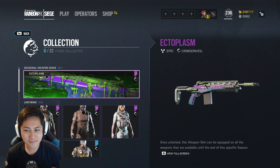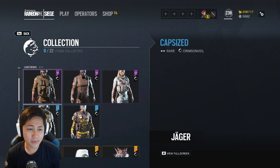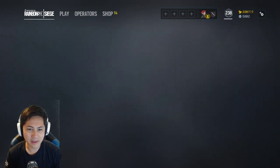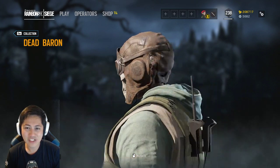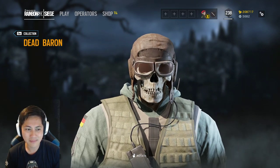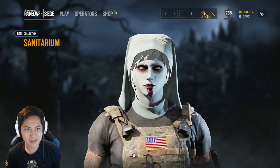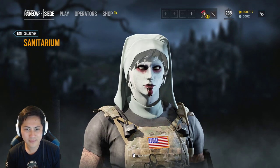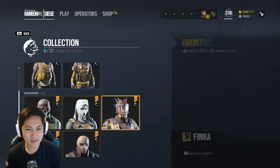You can get the Echoplasm, and the epic skins for these operators as well as the rare ones. Now this is what you really care about — the legendary skins. Here is the Dead Baron for Jaeger, then you got the Valkyrie Sanatorium. These are just the headgears, so you do want the bodies for them as well.